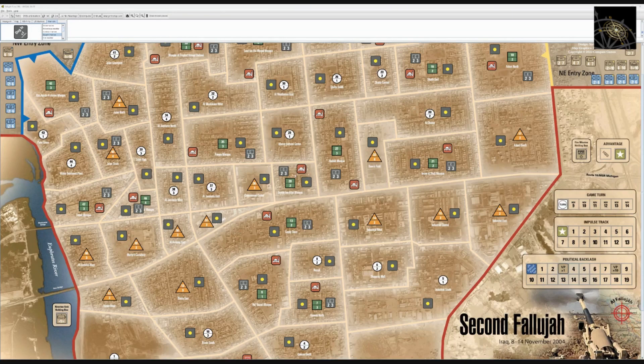Each area also has a control marker. At the start of the game, all areas are under insurgent control, indicated by a black square with a yellow dot — a flag used by insurgent groups at the time. If the coalition takes control, the marker flips to a green field with a white star, as seen in area 27 at the center of the map.